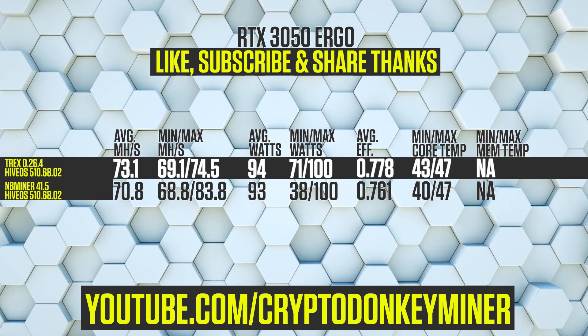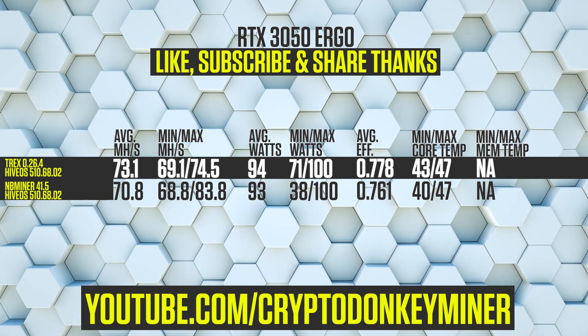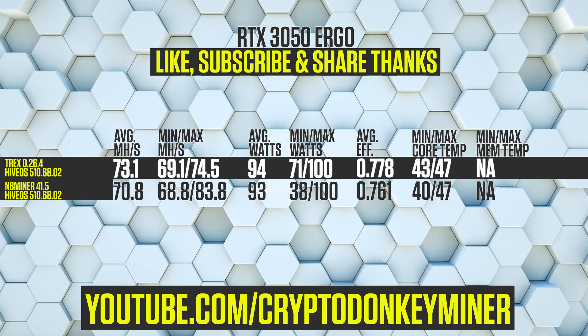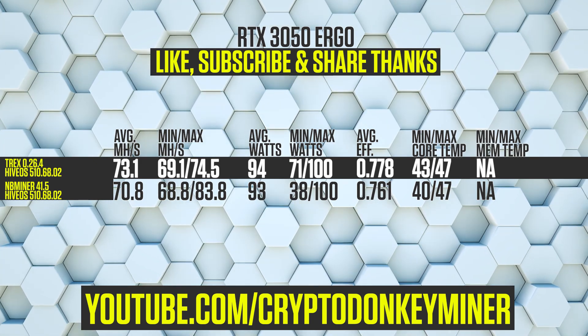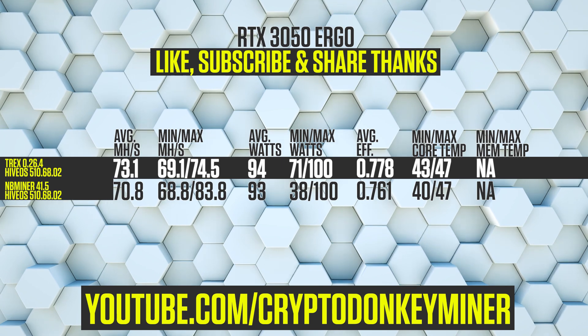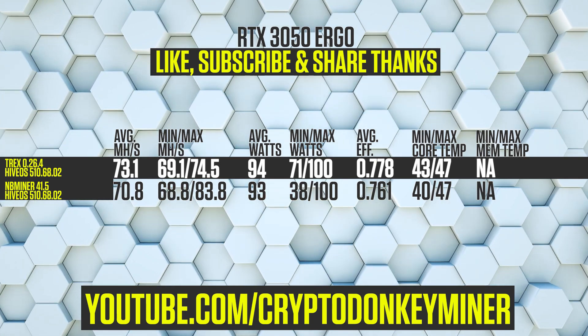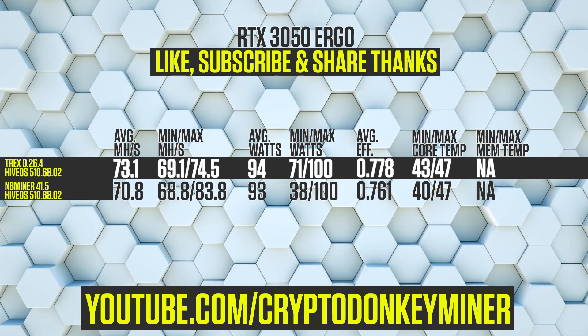Results. Now let's have a look at the RTX 3050 mining Ergo. As we see here, T-Rex Miner is actually quite a bit faster than NB Miner — 2.3 MH/s to be exact, at the cost of one watt more, so I would say that is a pretty good trade-off.